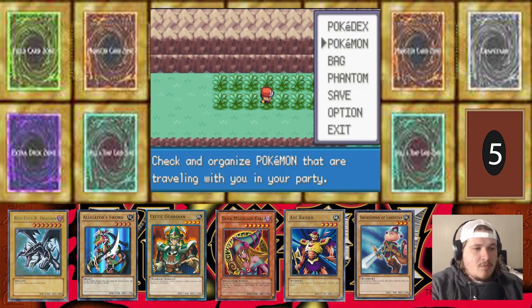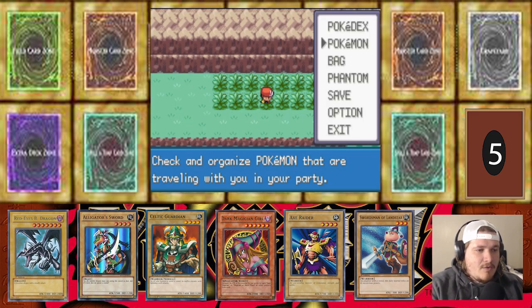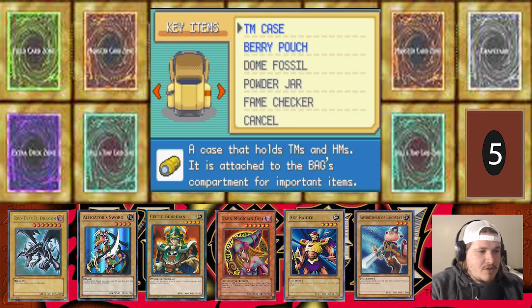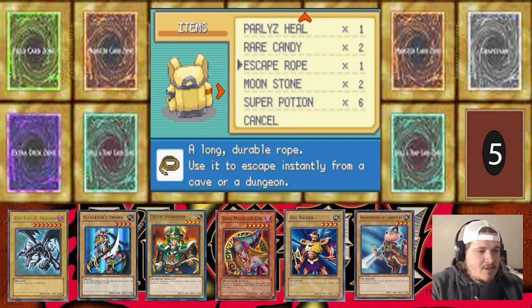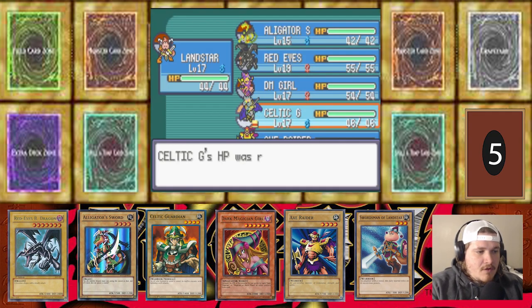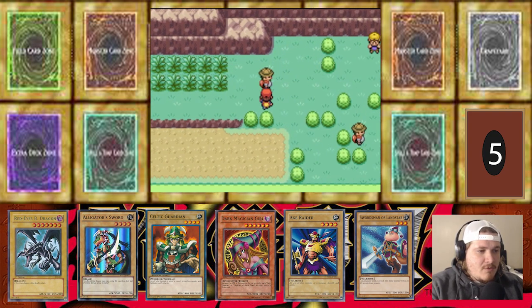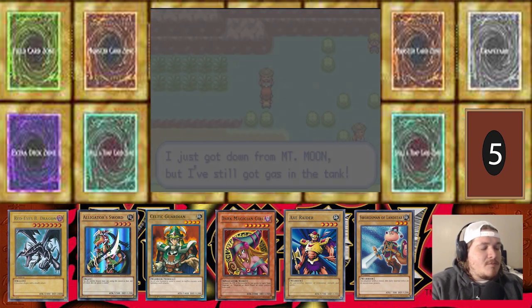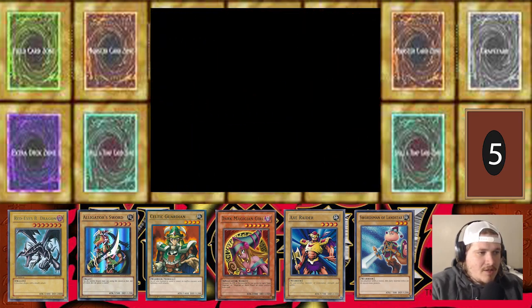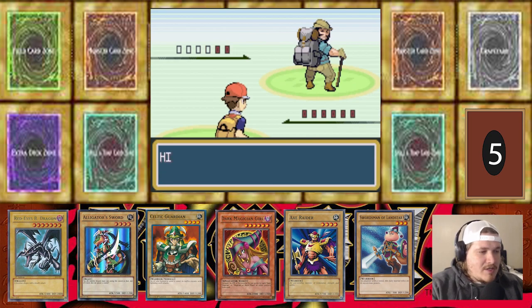We have a Fire type already so we're not going to add him. But we are going to pop a heal on our Celtic Guardian and push forward. I wonder if he's going to have some Rock type or Ground type Mons — Celtic Guardian might have been the play to lead here.